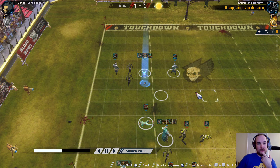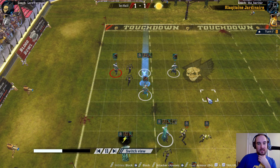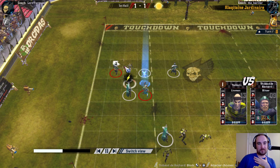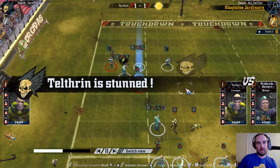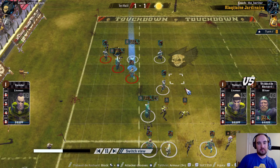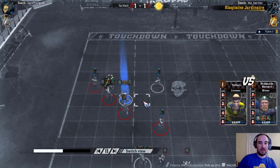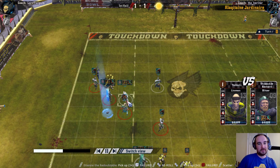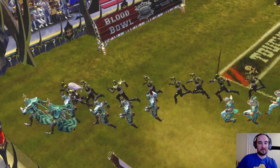So the blocker goes in there — they're called blockers, aren't they? Lineman just on the ball for security. Then that blitzer comes down and hits this lineman, gets the knockdown, which is fortunate, and pushes that lineman away. Unfortunately then, I don't pick up the ball, so I don't manage to score this turn. But I did create the situation where I could have done, had I managed to pick up the ball and hand it off — it was two 3-plus rolls for a touchdown. And that was just before half time.